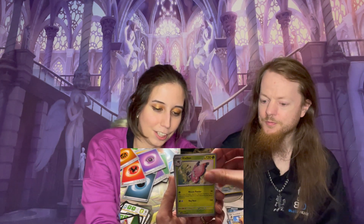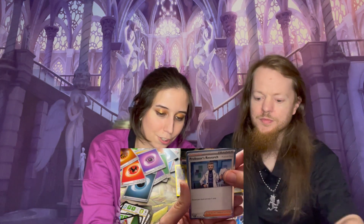On to my next pack. Fire. Water. Fighting. So we got a Graveyard, a Maschiff, a Butter, a Wigglett, a Florgres, a Creed, a Wiglett, a Caddy, a Reveroom, and a Professor's Research — this is not the Daddy we're looking for.